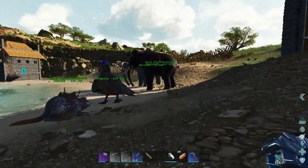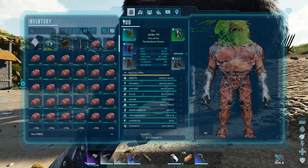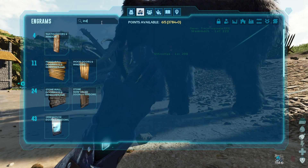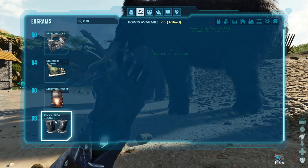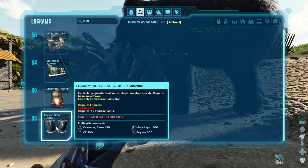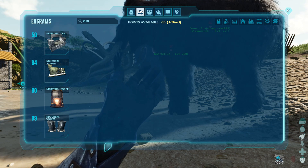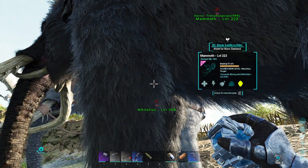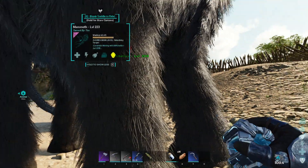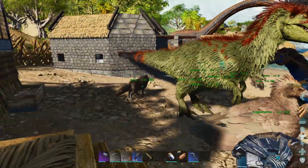I should really get an oviraptor I'm thinking, because I'll need eggs for kibble eventually. My next goal in crafting is to get an industrial cooker, which needs 450 cementing paste, 1800 metal, oil and polymer. Polymer is no problem — oil and cementing paste are going to be the issues. To be fair, a lot's going to be an issue because I equally don't have much space in my base.